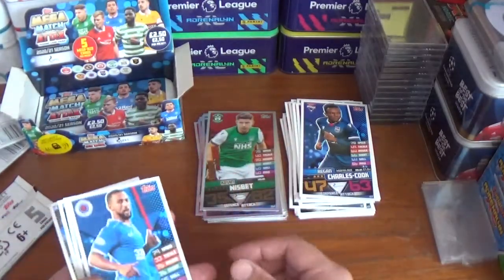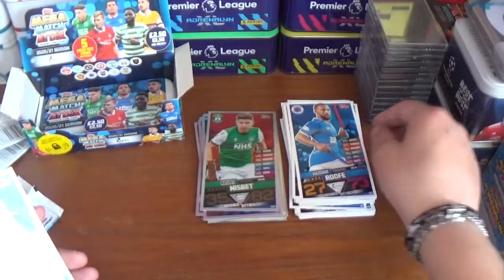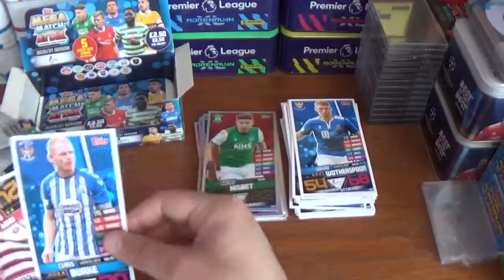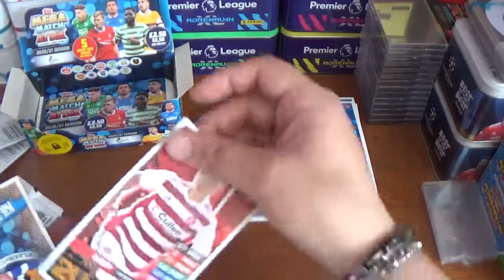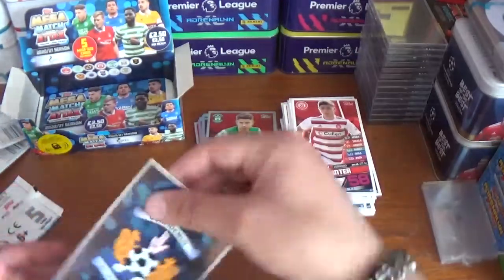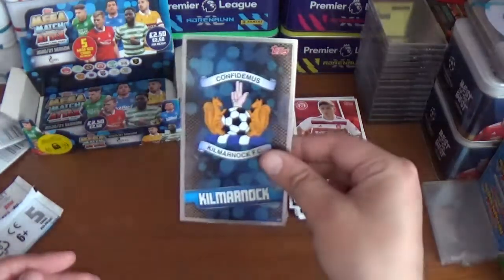Pack fourteen: Kemar Roofe of Rangers, David Wotherspoon of St Johnstone, Chris Burke of Kilmarnock, Andy Winter of Hamilton Academicals. The insert is just the Kilmarnock logo — that's a very cool logo there.